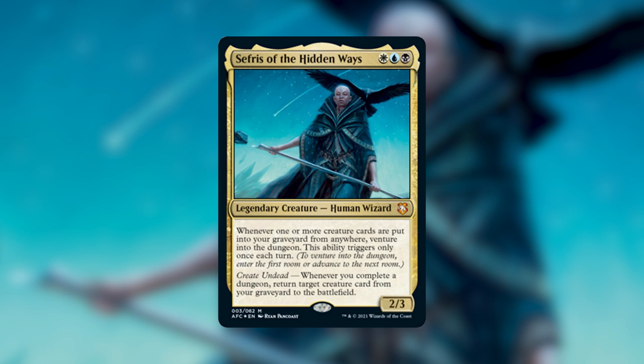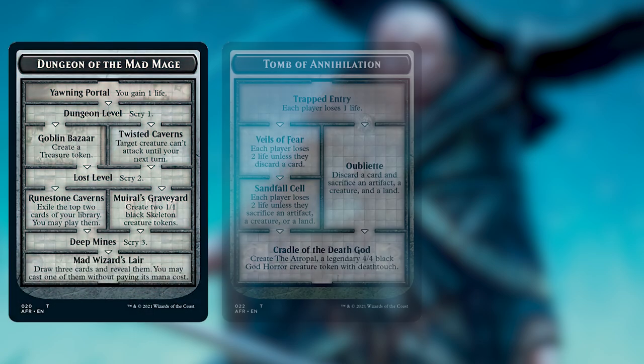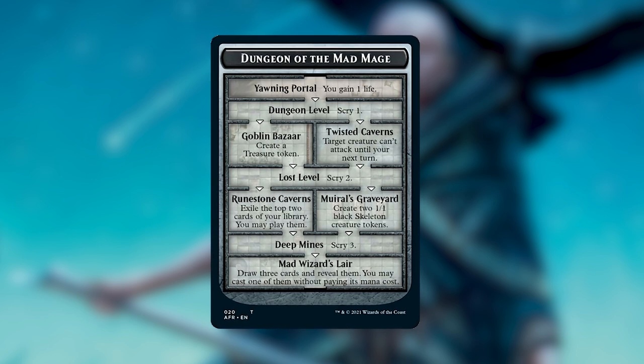If you are unfamiliar with the venture into the dungeon mechanic, don't be alarmed — I'll give you a quick rundown. It's a brand new mechanic coming to the Adventures in the Forgotten Realms standard set. Sefris of the Hidden Ways and the other three commander decks printed alongside her are in the same universe and themes as the standard set, so this is all about Dungeons and Dragons. Whenever you see venture into the dungeon on a card, you're going to choose from one of three dungeon cards — there are only three currently — and you only do so if you are not currently in a dungeon.